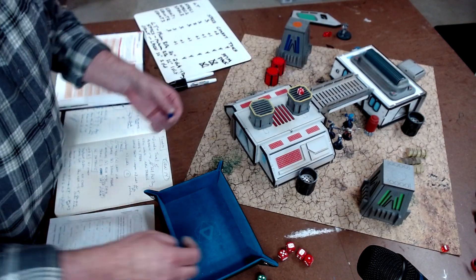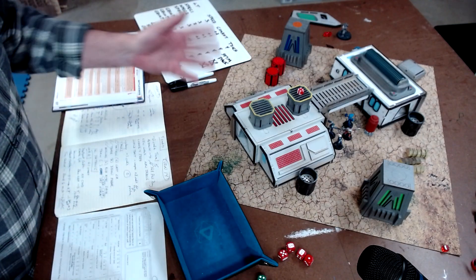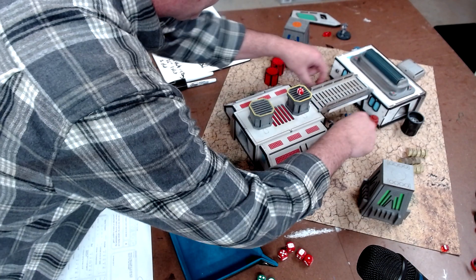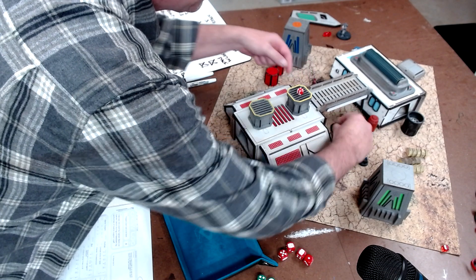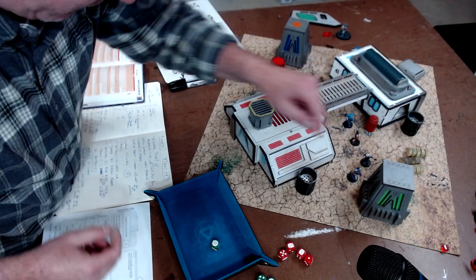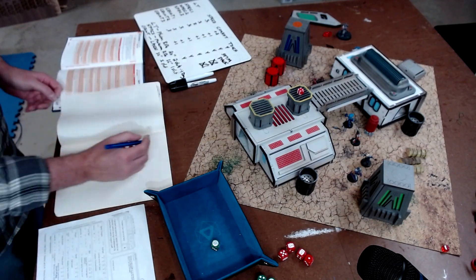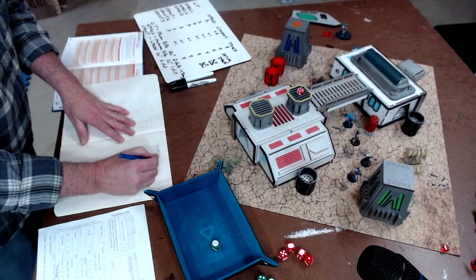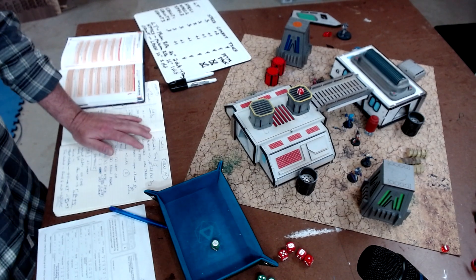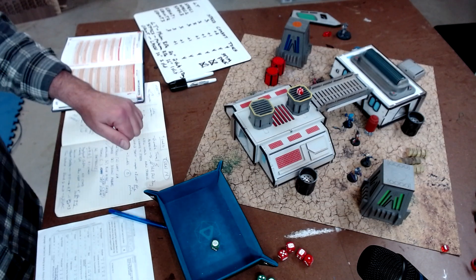They also retrieved the special item. I'll roll randomly to see who gets it. I roll a D6 left to right. 6 is Freak. Freak just got the item, so he gets plus 2 XP for the end game win. That is it for the turn 14 battle. I'm going to take a real quick break and then I will be right back to do the post game rolls.